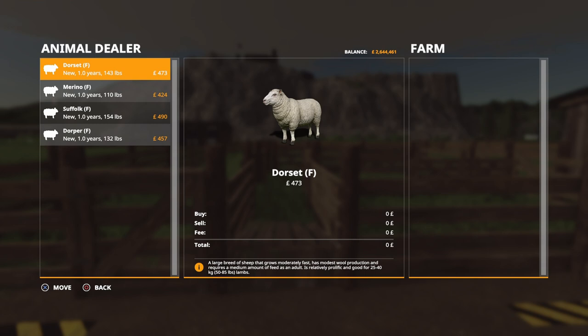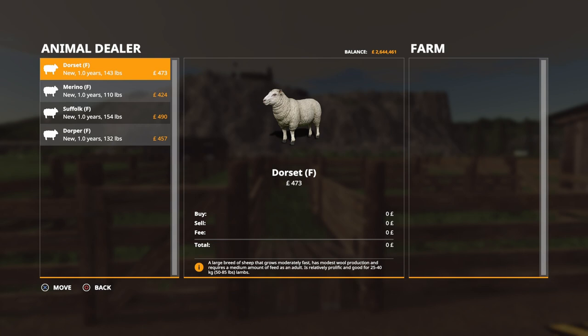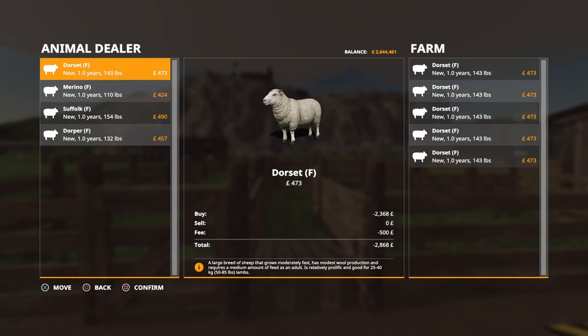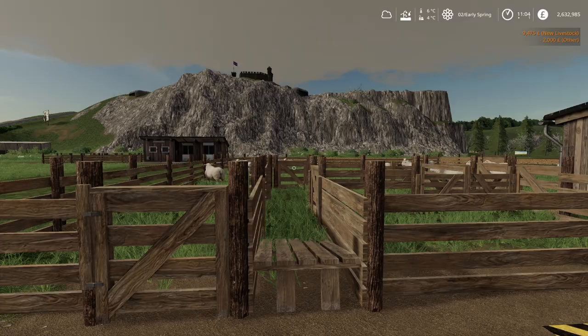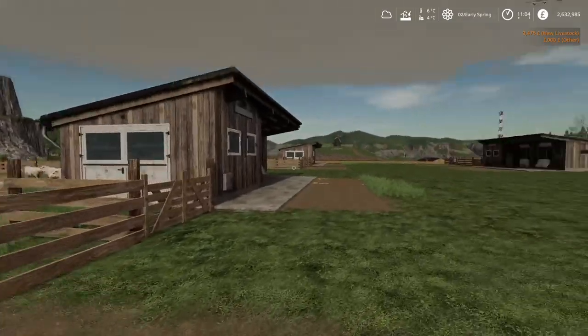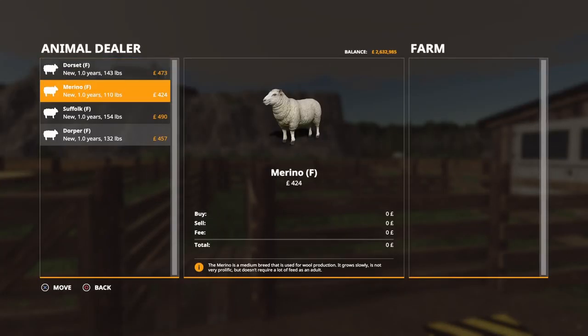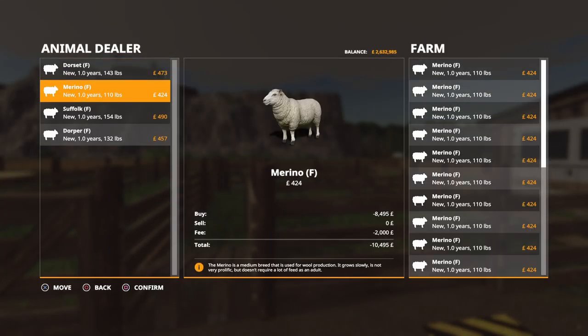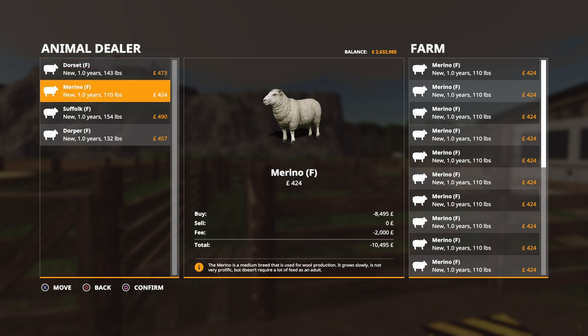We'll start by putting in 20 sheep. So that's 20 Dorsets - all female - now in that pen. Going over to the next pen for the Merinos. The cost we didn't look at on the previous one - it's eight thousand four hundred and ninety-five, but it's two grand for transporting, so you want to transport them yourself really.